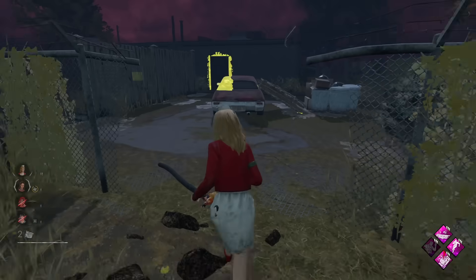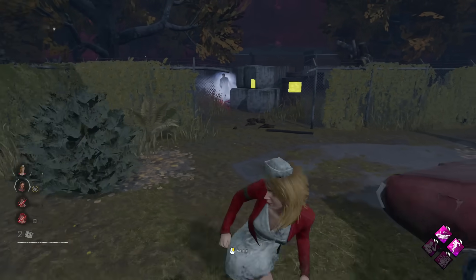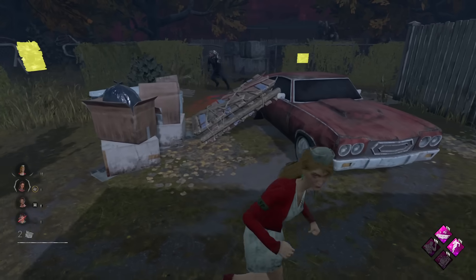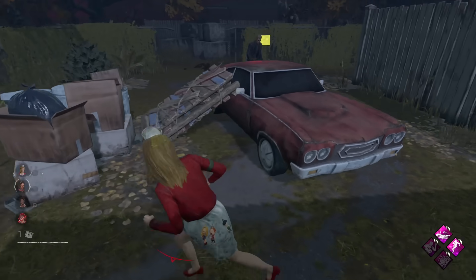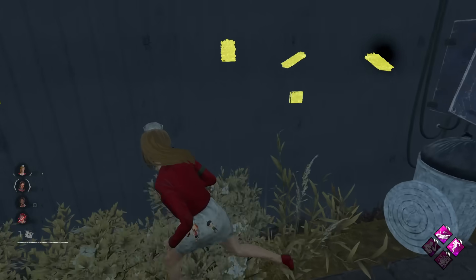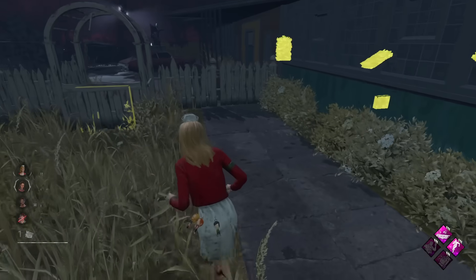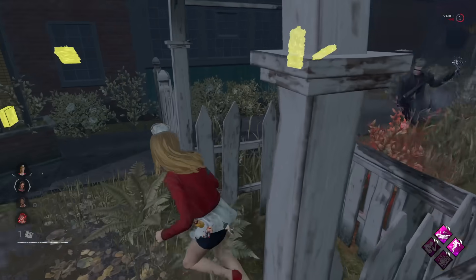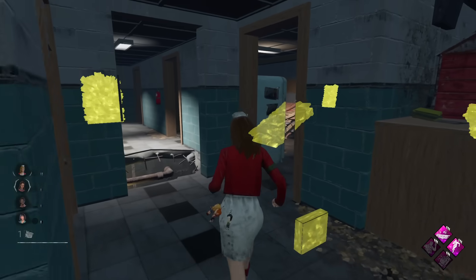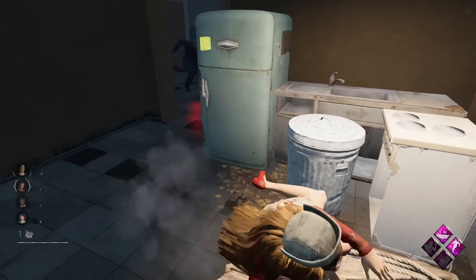He can have it on a sandwich. Do it — there it is. Always looks hilarious, doesn't it? Just breaking that there. Got a stun there. Alright, one gen left here as well. Looking good. Going to go for the vault. We can play the down pallet here, force him to break it.